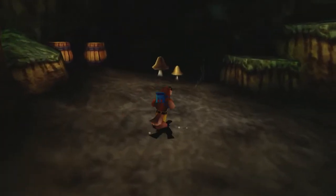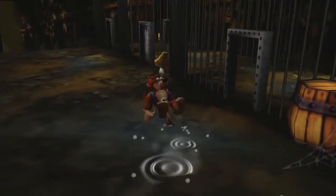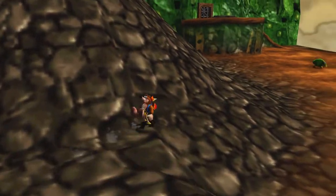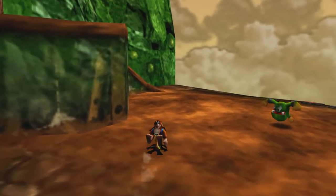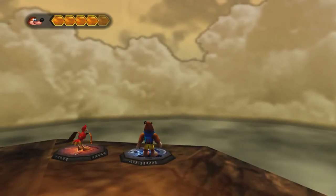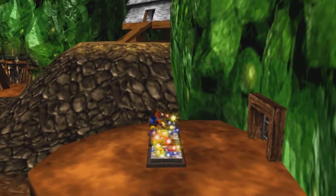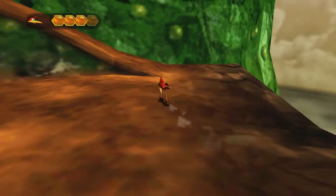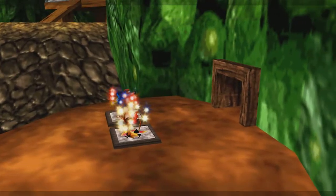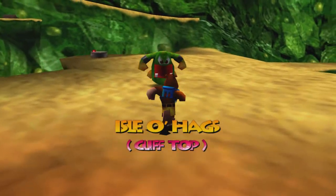That is it for Glitter Gulch Mine. Now we are heading back out to Plateau, and I'm going to show you how we get to the next area of Hag 1's domain — the next hub area known as Clifftop. All you need to do to get to the next area is have the split-up ability. Our split pads are right here. This is like the most simple usage of split-up in the entire game — if you have the ability, you've already done more complex things than this. Just walk the two characters over and have them each step on the pads. Welcome, everybody, to Clifftop!